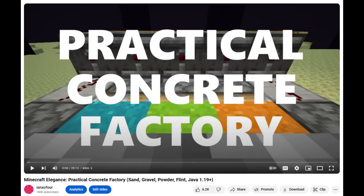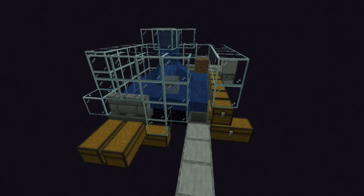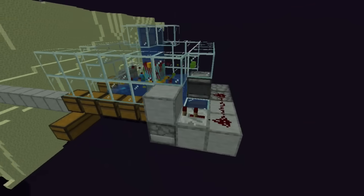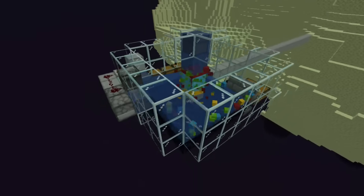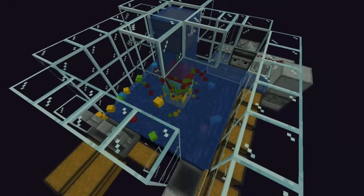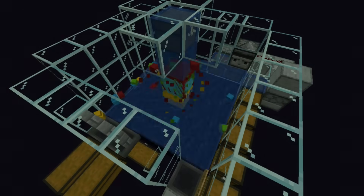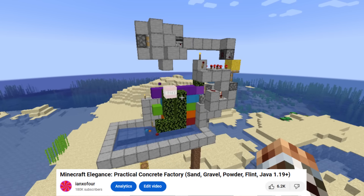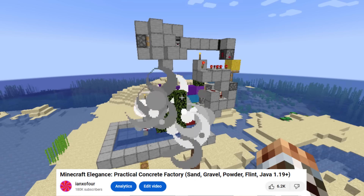My last video was for a concrete factory as well, but that farm was designed before some game-changing updates were made in recent versions. Previously, using a farm to send gravity blocks like concrete powder, sand, or gravel into the end dimension would often crash the game or server if there wasn't a player in the end dimension near the obsidian platform, so that all those duped entities could be processed.